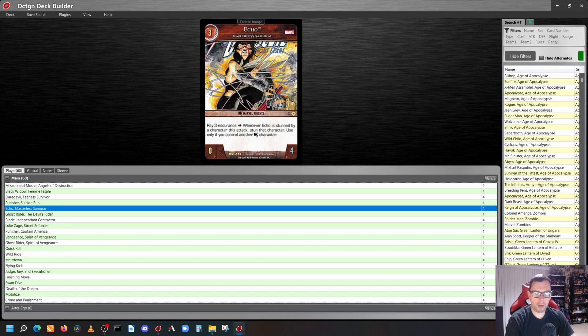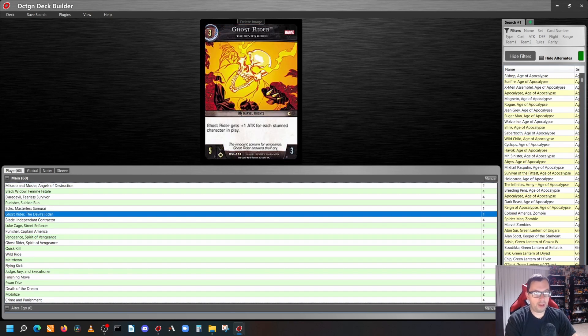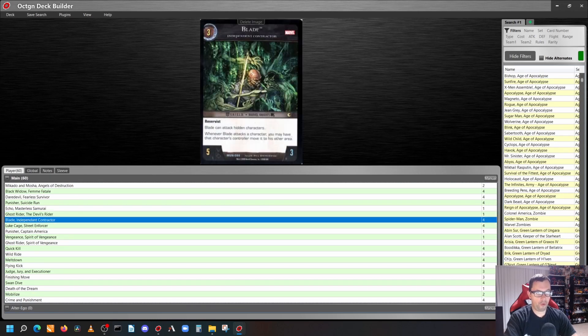Our three-cost characters: we play one copy of Echo, Masterless Samurai — 0/4. Pay three endurance: when Echo is stunned by a character this attacks, stun that character. Use only if you control another Marvel Knights character. Our next three-cost is Ghost Rider, The Devil's Rider — 5/3 with range. Ghost Rider gets plus one attack for each stunned character in play, and he's also a one-of. Our next three-cost character is four copies of Blade, Independent Contractor — 5/3. He has Reservist and both Shield and Marvel Knights team affiliations. Blade can attack hidden characters, and whenever Blade attacks a character, you may have that character's controller move it to his other area.